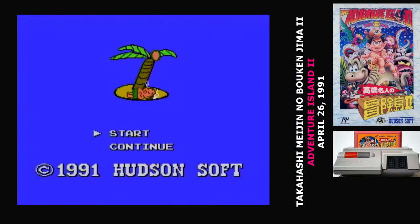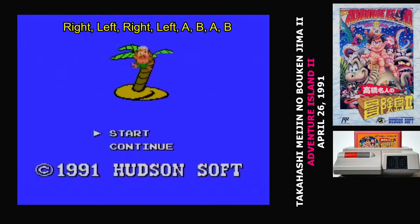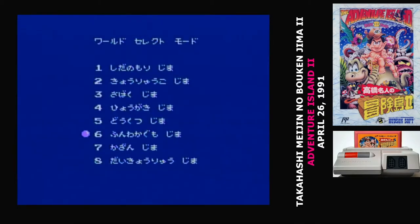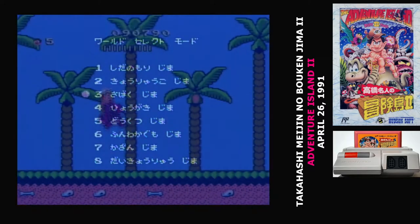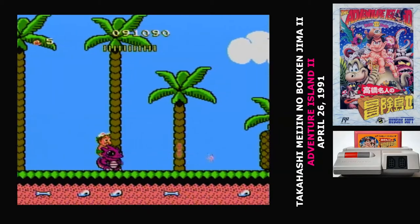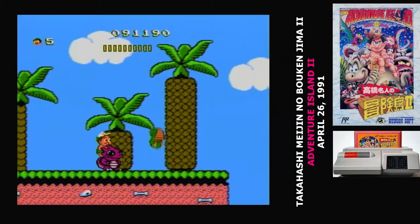If you need it — because this is a very long game — there is a cheat code that lets you select what world you're going to begin from. Just like the previous game, Takahashi is fragile: touching any enemy will kill you, unless you're on a dinosaur or the skateboard where you don't stop moving.